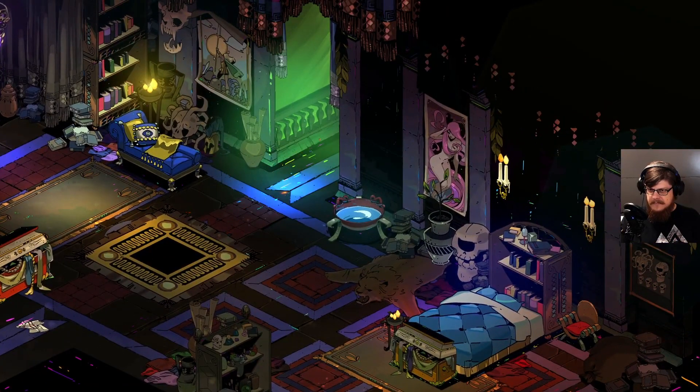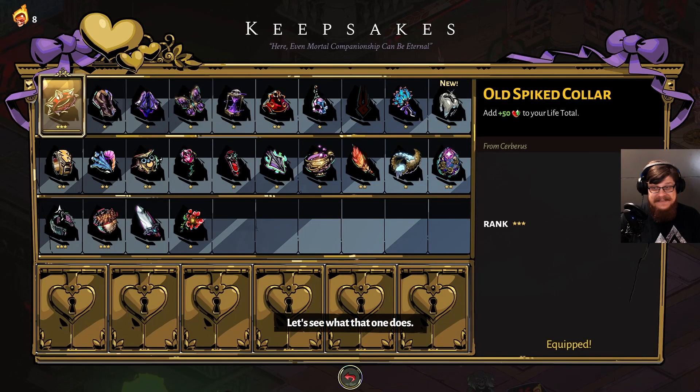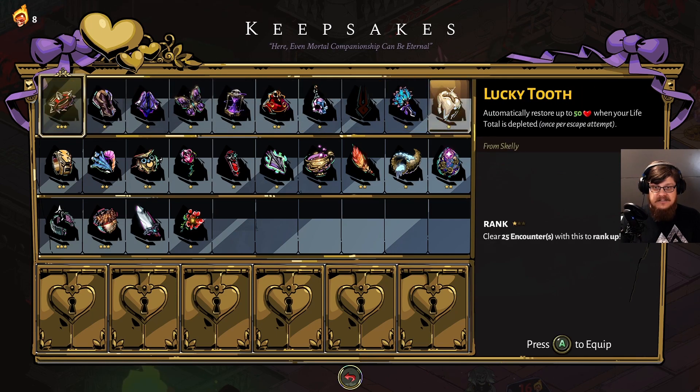I think that should do it — we are actually well prepared. Now we've unlocked the Lucky Tooth from Skelly, which gives us one extra death defiance we can use at any point during the run. The next time we die, this gets used up first and restores up to 50 HP. When you level it up it goes to 75 and then 100 HP. Being revived once with 100 HP no matter what your life total is, is actually a very, very useful thing.